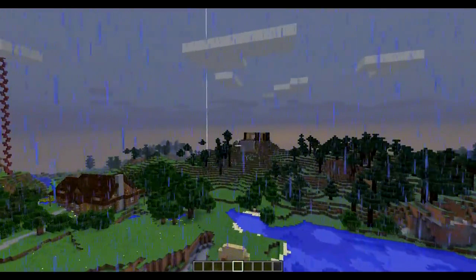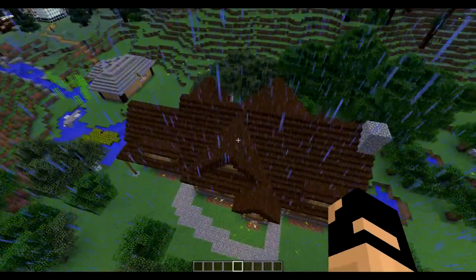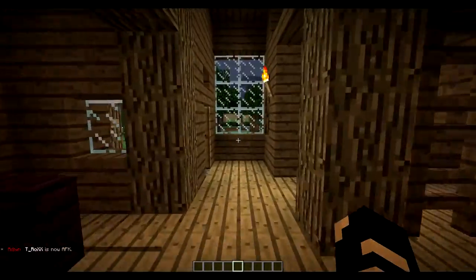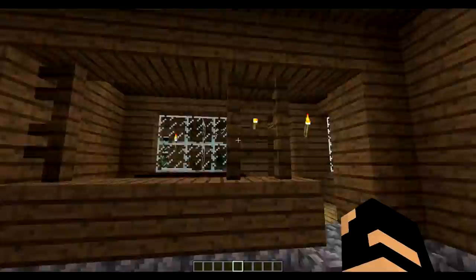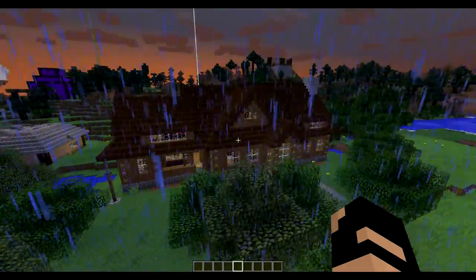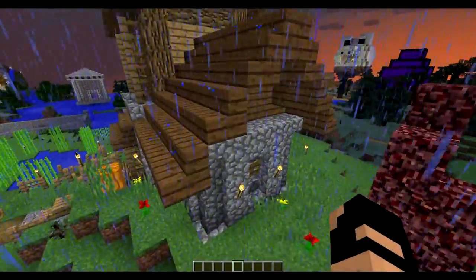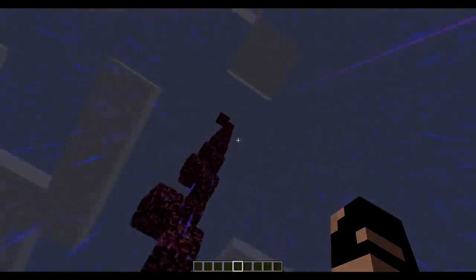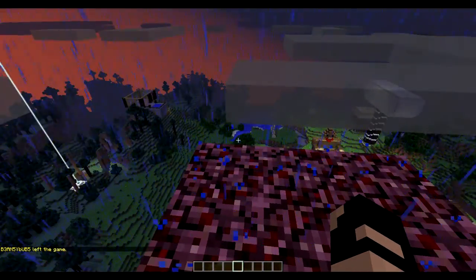There's a house up here that I'm saving for last. There's something over there but I'm not too sure. This house looks freaking amazing - I like it a lot. There's no sign around here, which is a shame - I really do like this; it's a really good job. There's a house and a pillar all the way up of netherrack, which is kind of weird. Let's fly up and see what's going on - it's just a platform.